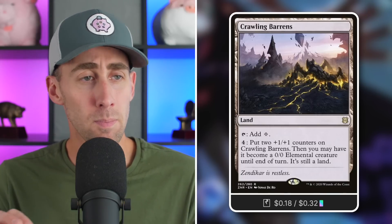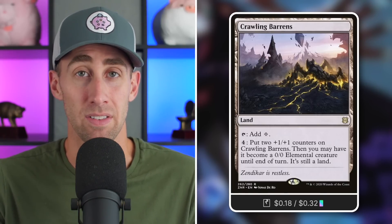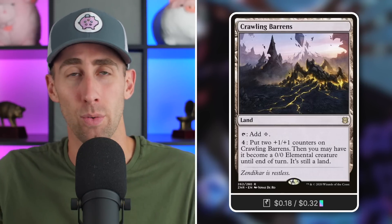Crawling Barrens is yet another land that can become infinitely large — this time permanently. Normally you pay four to put two +1/+1 counters on it and optionally have it become a 0/0 creature. With free activations from multiple Tortoises, you can stack counters on it infinitely, swing out with a massive land creature, and take out a player if you can get it through.